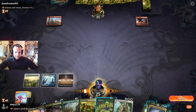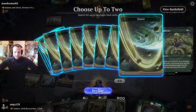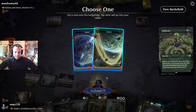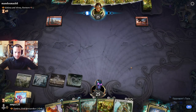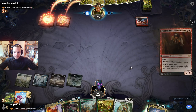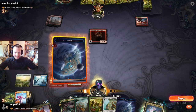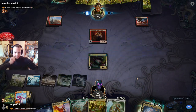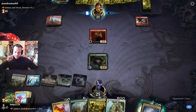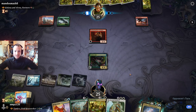Get another blue and green land. I have menace — it's not good. Maybe next turn the Aminaganda pumps everything on board and in my library.